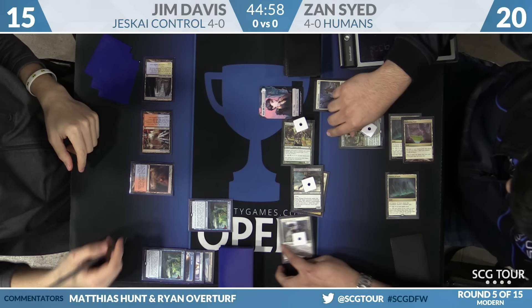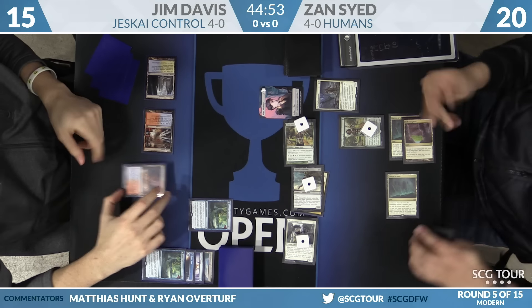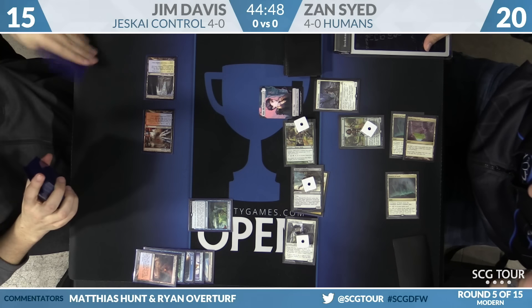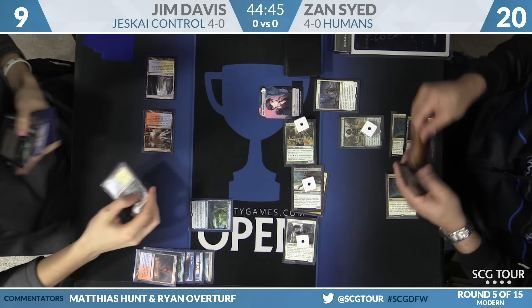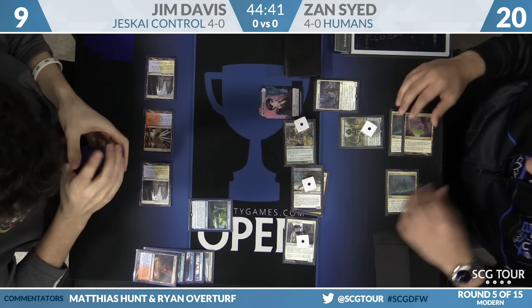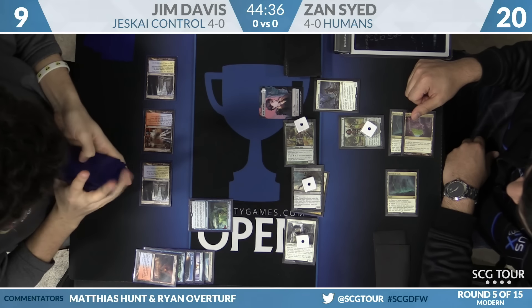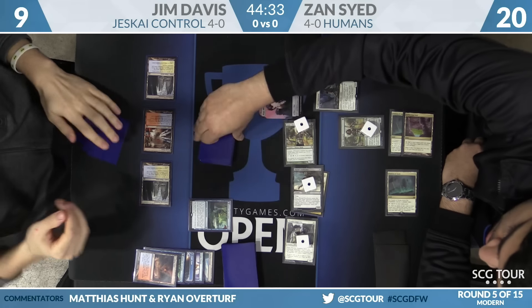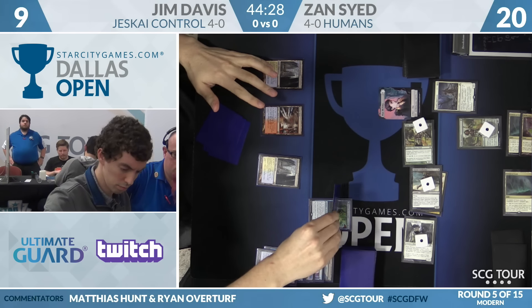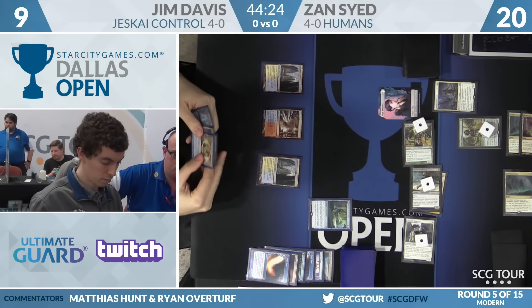A swing with three creatures for five damage — Jim goes down to ten and then nine. He fetches for Hallowed Fountain, that second white source, and gets two looks for a Supreme Verdict. First card: Logic Knot again, easy choice — still don't want that one. Negate. Even worse.